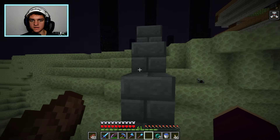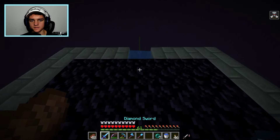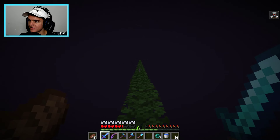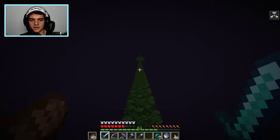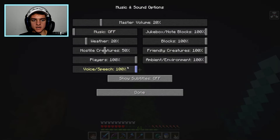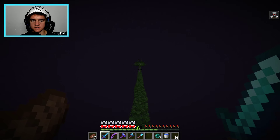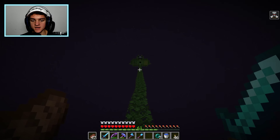If we ever respawn the dragon, this is gonna get destroyed and I'm kind of looking forward to it. We have this path of leaves which looks like a wavy bridge because of the shaders - all the way to the enderman farm. I need to turn up my volume. It looks like you could fall off really easily but it's just one straight block - it's not actually waving.